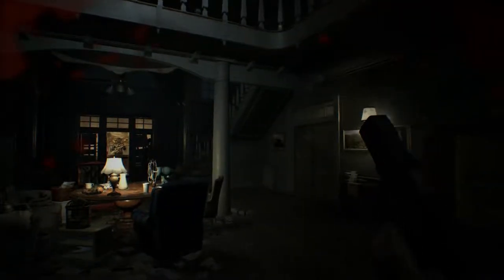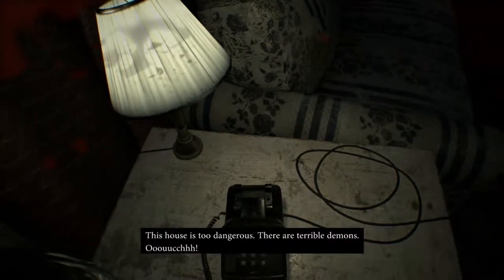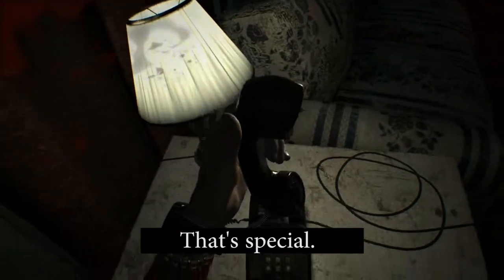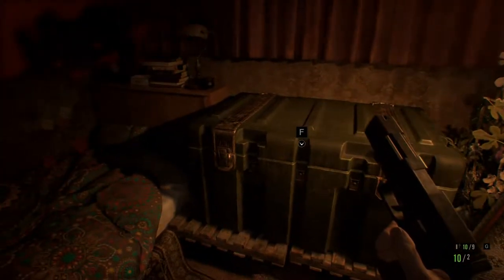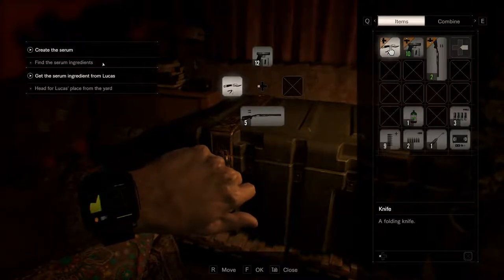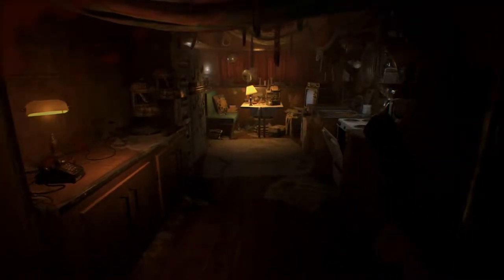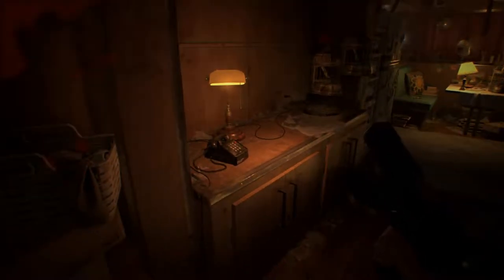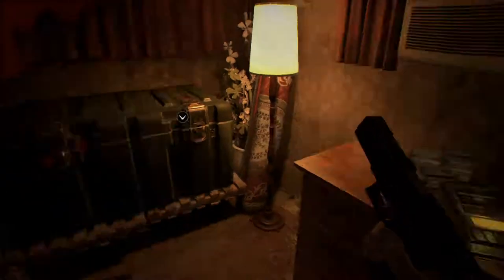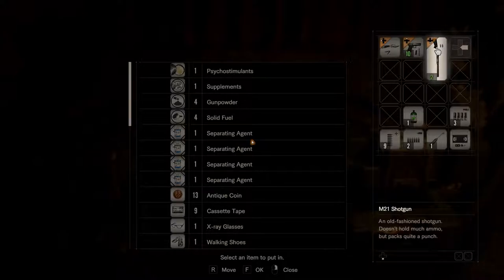Previously on Resident Evil 7 Madhouse. Hello everyone, welcome back to Let's Play Resident Evil 7 Madhouse. Last time we found the arm, which is one of the serum ingredients we need. We came to the trailer to find Zoe, since she was supposed to have the head, but she was nowhere to be found. Lucas gave us a phone call and bossed us around to do some errands. We got a couple of key cards, so now we're invited to his party.